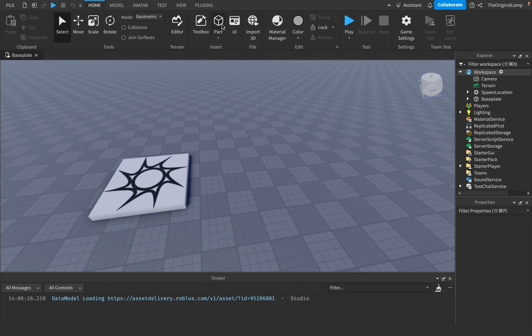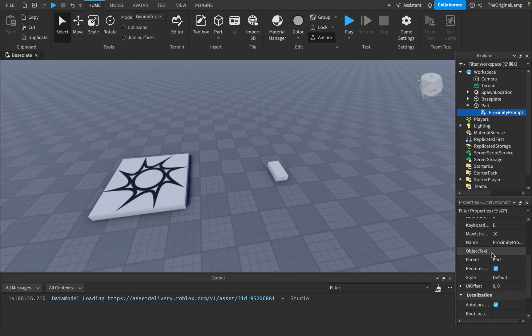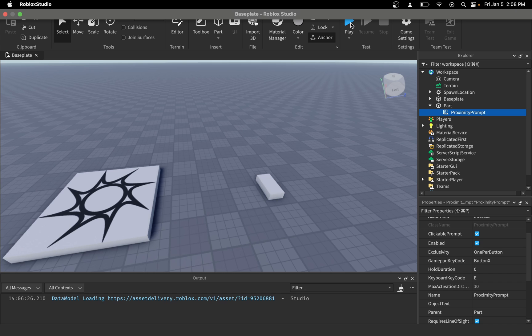Welcome to your daily dose of Roblox. If I make a part right now in an empty workspace, empty game, and in this part I add a proximity prompt, it has these properties. I'm just going to make this longer so you can see the names - clickable, prompt enabled, and whatever.